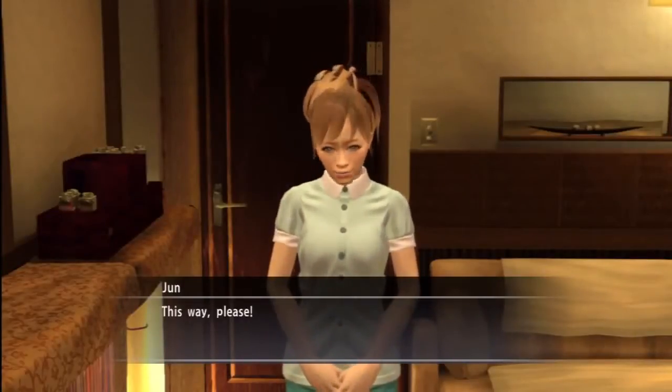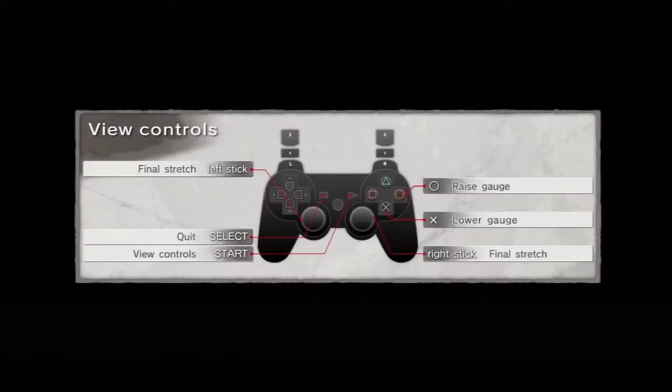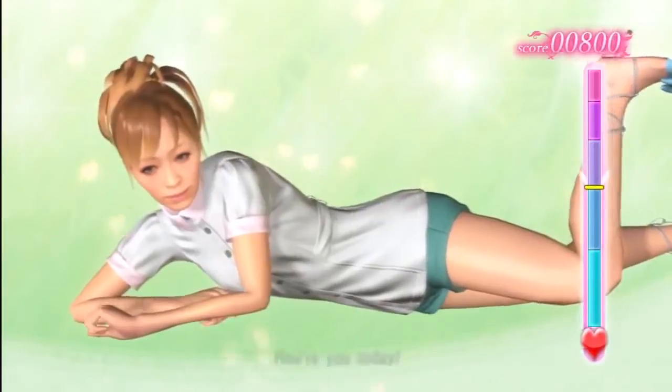Oh my god, there's a man in a pirate suit in my massage parlor. So here we go — we're starting the minigame. The way this works is that we have to try and get that little ring on the right up into the pink there as high as we can. And the higher it goes, the more points we earn at a faster rate.